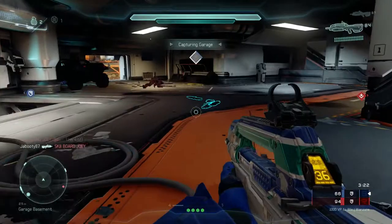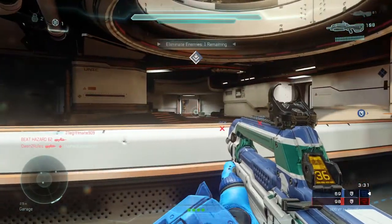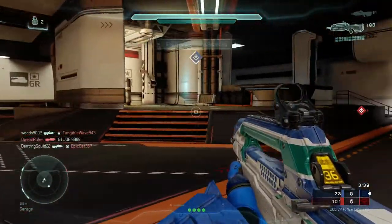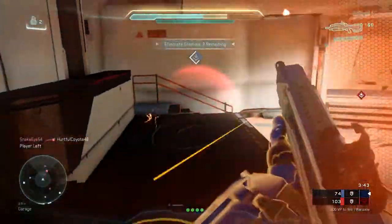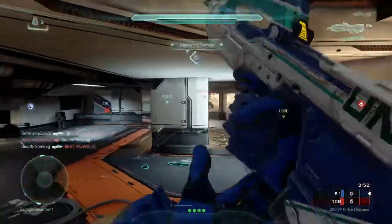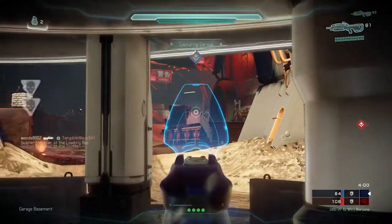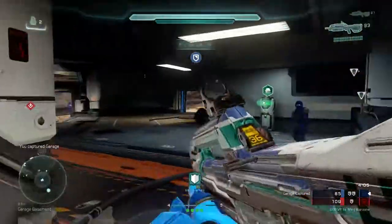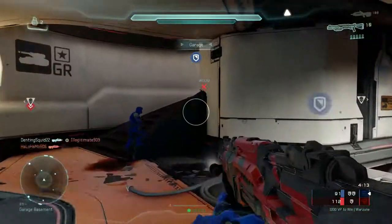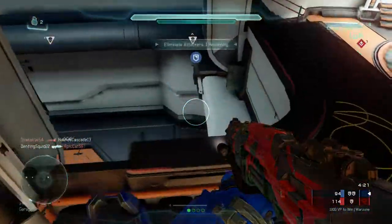I'm choosing my angles very carefully and always have cover next to me, because I'm going for killstreaks — not trying to go Rambo. Always stick next to cover. Be patient, because if you try to be aggressive all the time it will not work. You will get double-teamed and something bad will happen. Stay back, be patient, and fight for the last shot. If you can land the last shot, you will thrive.